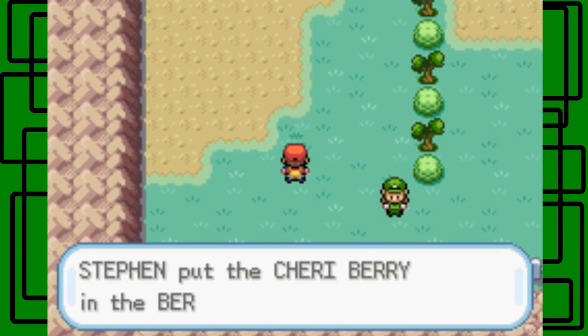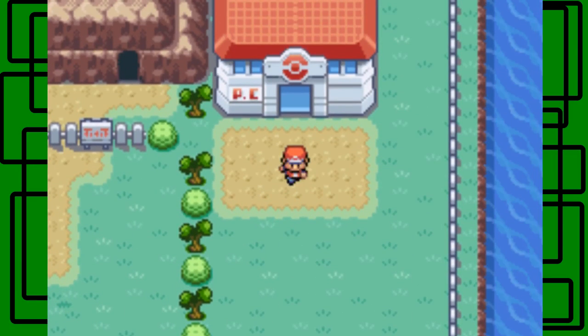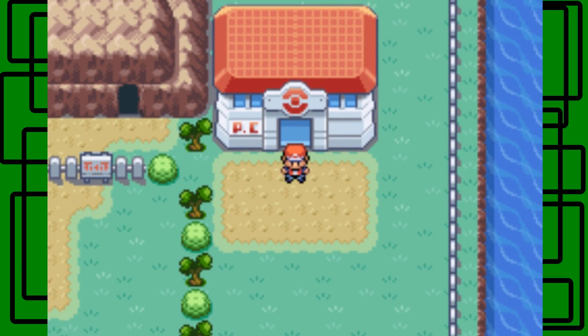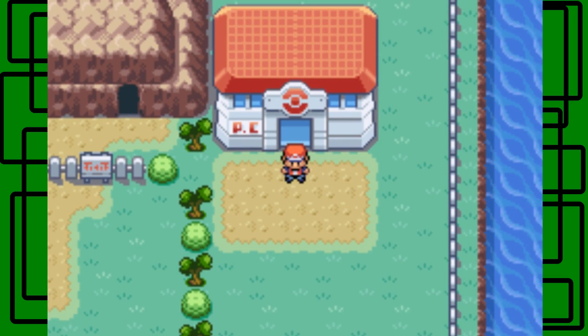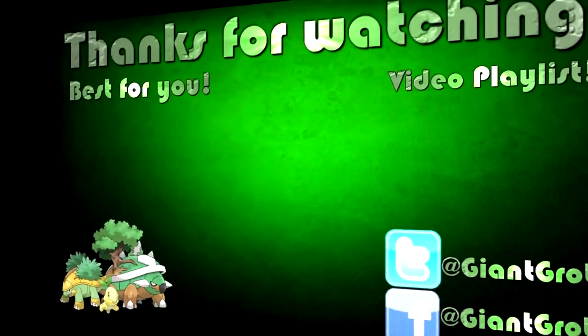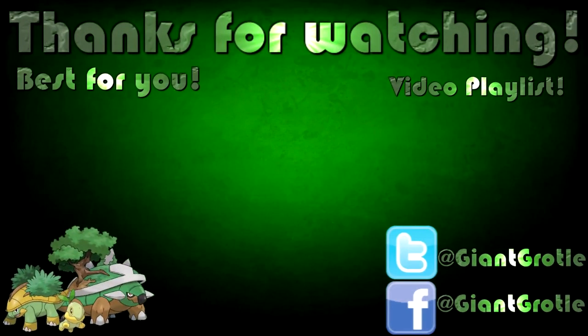Here's a Cheri Berry, which will cure paralysis — nice. I'm gonna end the part right here. This has been my Pokémon Leaf Green video. The next part we'll take on Rock Tunnel — maybe I'll split it into two parts like I did with Mount Moon. This has been Giant Girl again. Thank you for tuning in, goodbye! I hope to see you guys next time in my Pokémon Leaf Green Walkthrough Guide. Bye-bye!